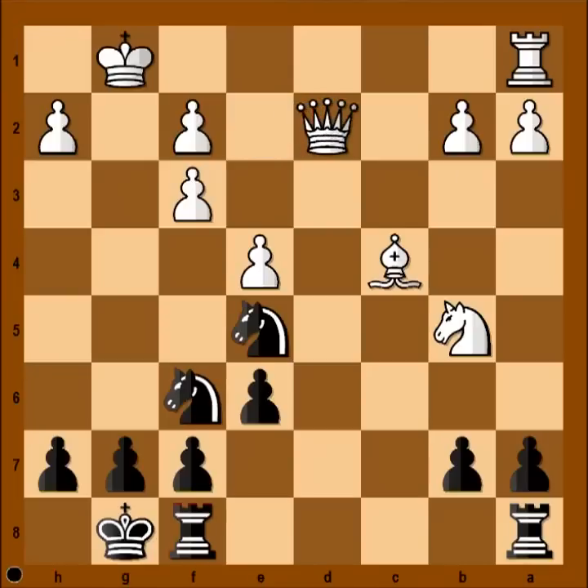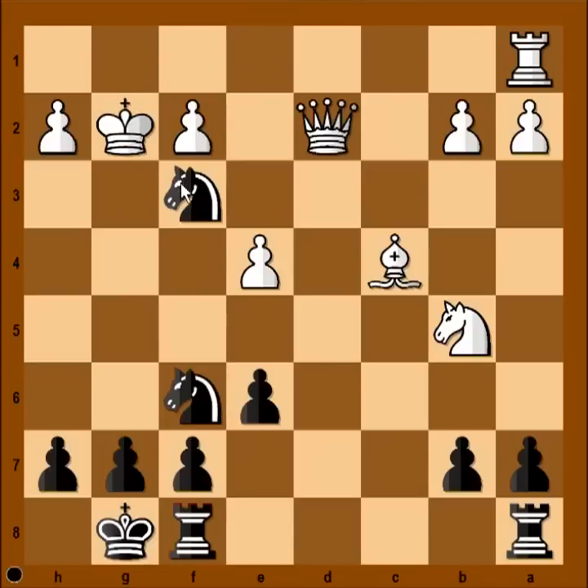If queen takes queen, then knight takes pawn on f3, forking king and queen. After king to g2, knight takes queen on d2. It was possible to calculate five moves ahead because the line was forced. If you found the win, congratulations. If not, I wish you better luck next time. And that is all — I hope that you enjoyed watching this video. I wish you good luck with your chess, and bye for now.